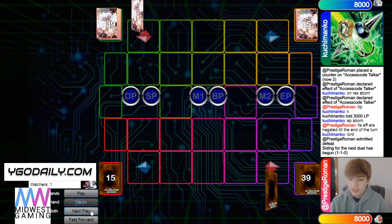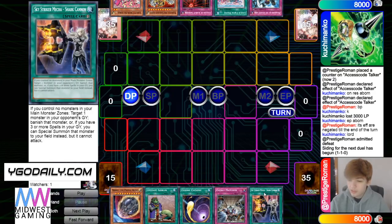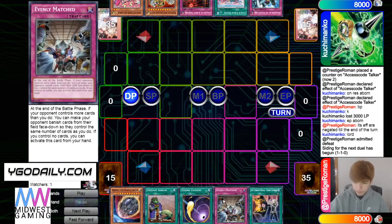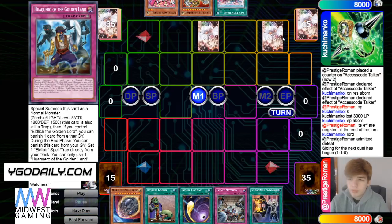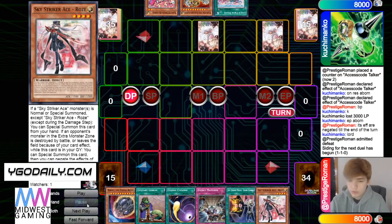Moving on to game three. Opening hand is Nibiru, Upstart, Cosmic, Evenly, Shark Cannon — this is really good versus Eldlich. These three need Ray. Then the opponent has Walk Arrow, Live Twin Homura, Scarlet, Lord, Kill C Kill. He's just gonna set some cards, pass turn, draw Rose, then Upstart.